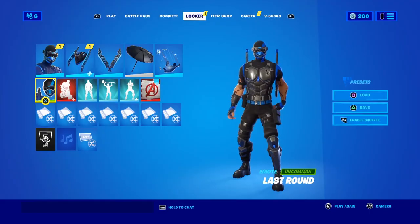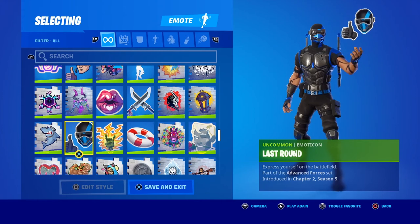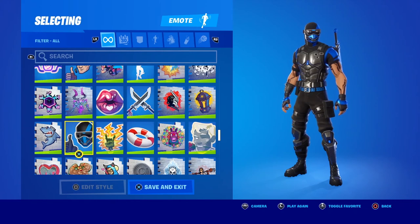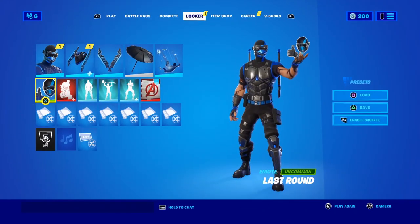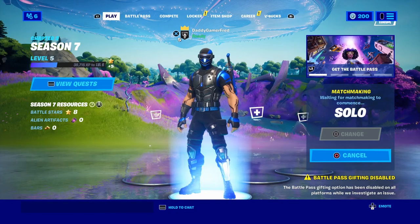There's a little easter egg for this skin — an emote called Last Round that we got as part of the Advanced Forces set back in Chapter 2 Season 5. It's pretty cool that he has his own emoticon inside the game, which you could probably also use on one of those hologram back blings as well.